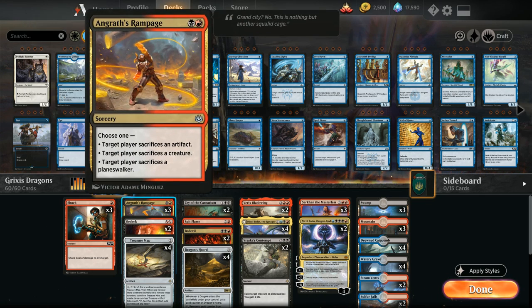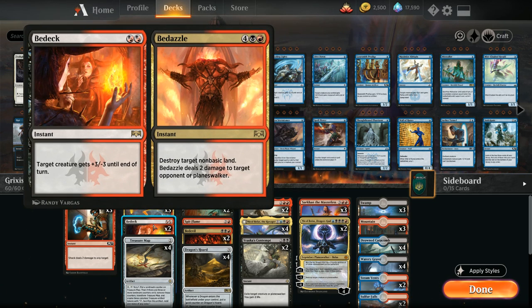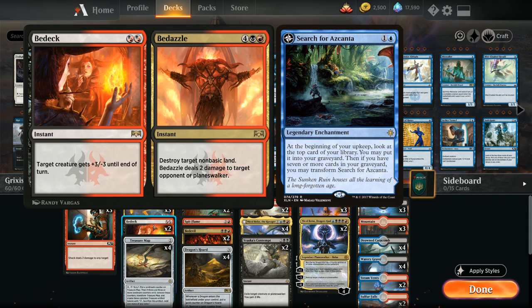At two mana we've got Angrath's Rampage for planeswalker and creature removal — it can also hit artifacts every now and then. Being able to kill hexproof creatures like Paradise Druid on turn two is quite useful. We also have two copies of Bedevil, mostly using this to kill opposing creatures, though every now and then you could pump our 4/4 dragon up to a 7/1 dealing three additional damage. Bedevil can also help us destroy flipped Testunas.